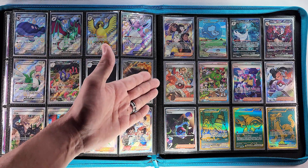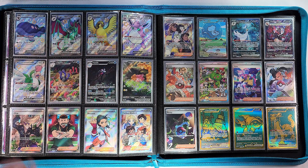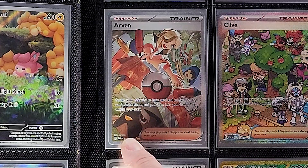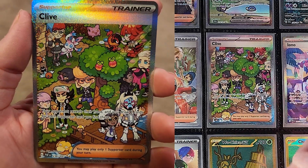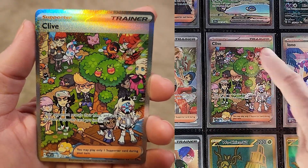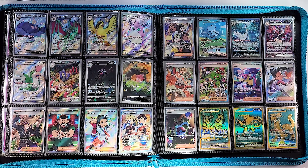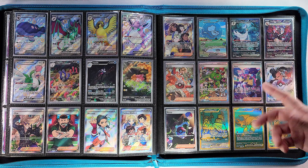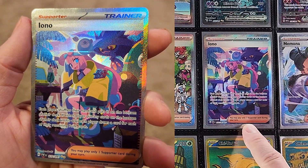Arvin is next — basically an alternate view of the SR we got from Scarlet Violet base. Mabostiff coming in ruining the picnic. Then adorable Clive card — I love the artwork on this one, absolutely stunning with the Psyduck. There's a Sylveon in the back — great card, lots of fun. I honestly hope they do more cards with that style because it's adorable — so colorful and bright. Then we've got our Iono, a big chase for a lot of people.